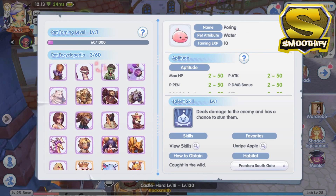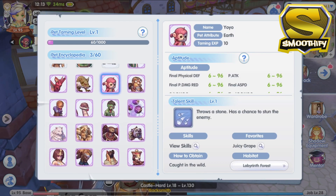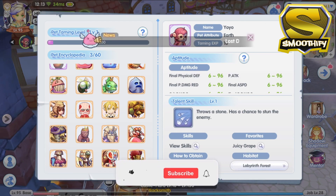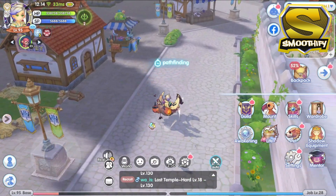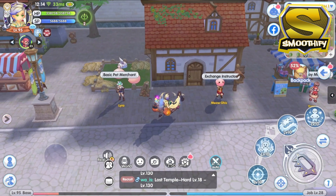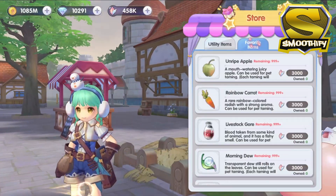They also changed the border color of the pets because previously the border color for the Yoyo Pet was blue and now it has been changed to purple, while the MVP and Mini Pets are now colored gold. I will create a separate video on the pets that I am planning to use for my Shura and Royal Guard, so make sure to stay tuned and subscribe. For the Taming items, you can purchase these items in the Pet Merchant in Frontera. The prices for the Taming items are similar to the old prices before the patch.